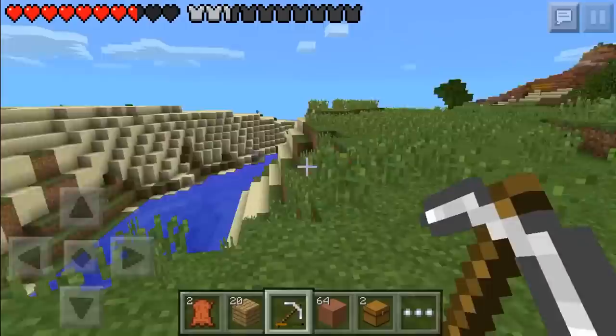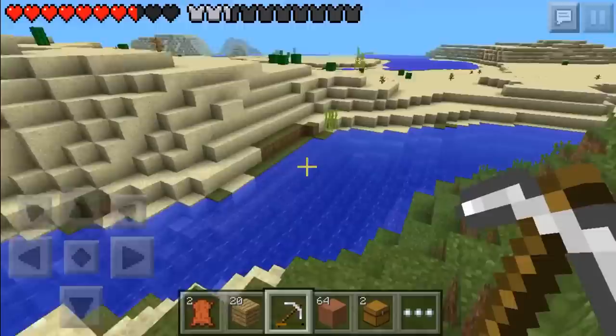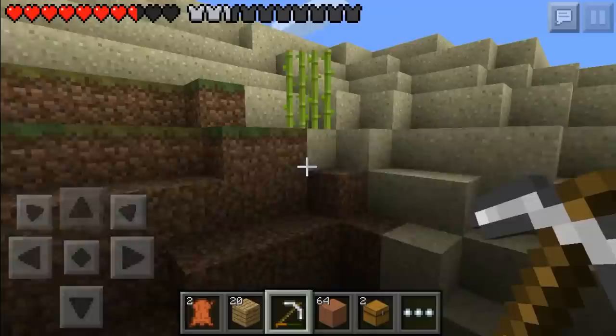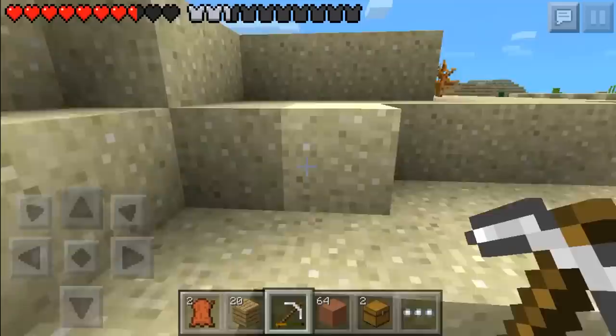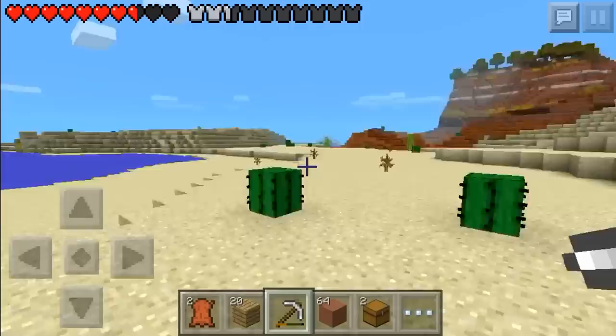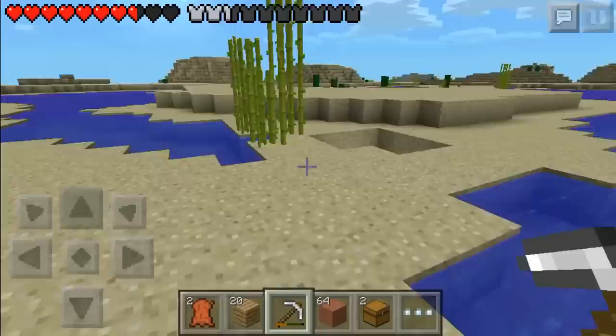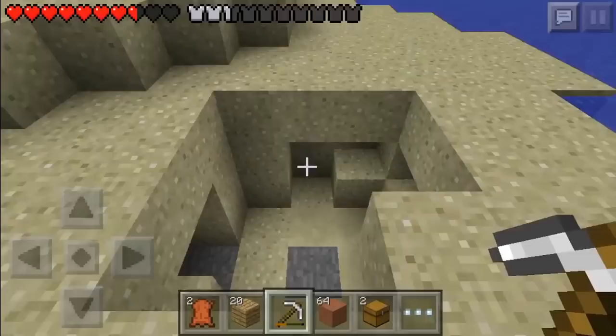Wow, the mesa biome even expands over here — this might be the biggest mesa biome seed ever. Now we're going into the desert. I grabbed some cactus — we're going to be making every farm possible. That mesa just looks like a great biome, I can't stop looking at it. I'm going to try playing on full render distance. I also need to keep an eye out for monster spawners because we're going to be building a mob grinder.